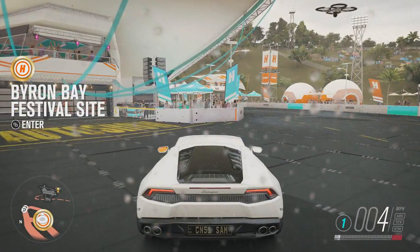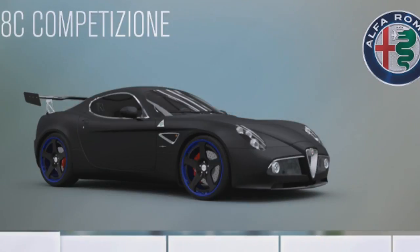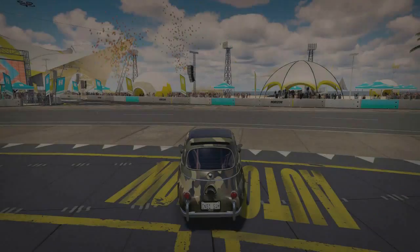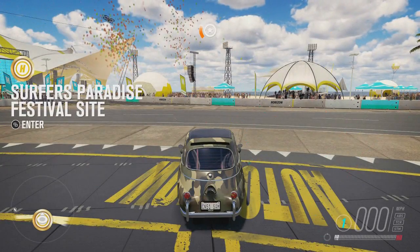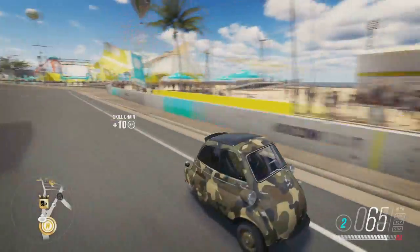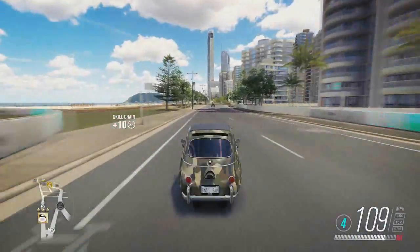Let's move on to the next glitch. There's the Alfa Romeo HC I did it on — just thought I'd show you. So for this next glitch, it's in Surfers Paradise. You will need a small car like a BMW Isetta. This one's S1 class, so it's pretty quick. This glitch is an out-of-map glitch. It's not that good, but it's one of my favourites because I actually found it.